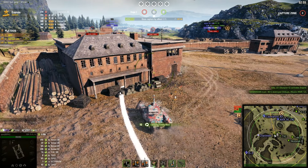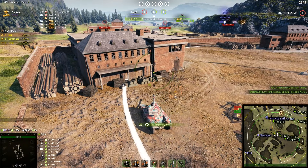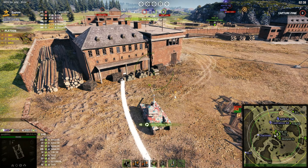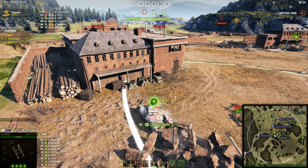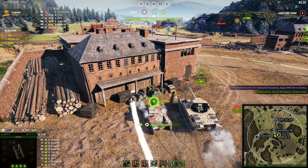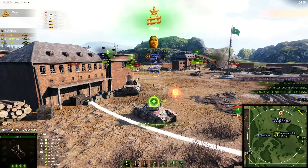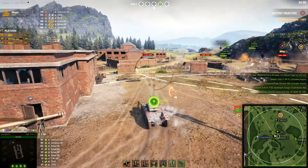Some teammates have joined me but I'm still remaining unspotted. The Caernarvon has already captured it even before he spotted me — I add some finishing touches, possibly kill him, and I'm already ranked Major. I've managed to turn this game around by capturing four out of six objectives so far. Now I'll drive over to Delta and see if I can capture it as well, boosting my capture points even further. I have the speed and mobility to do it, so why not?